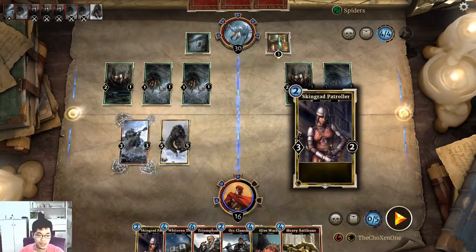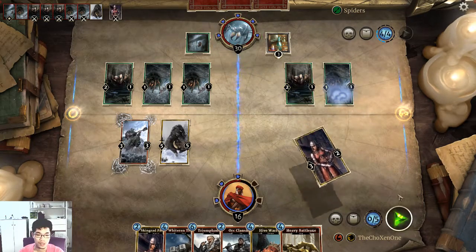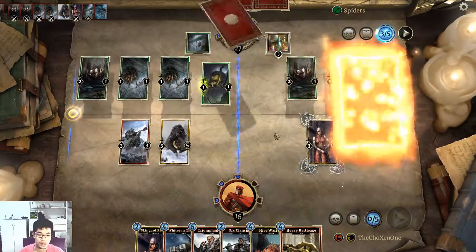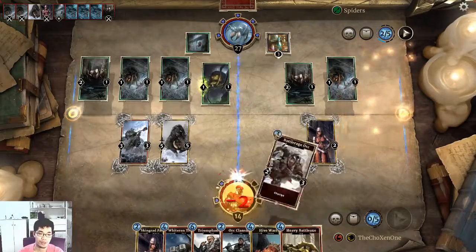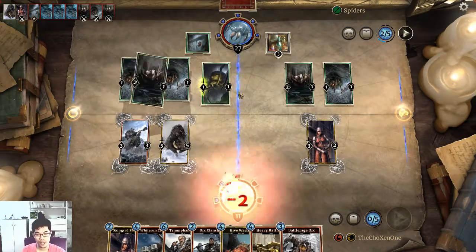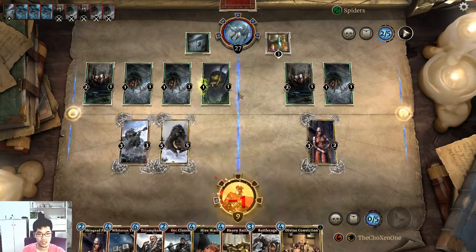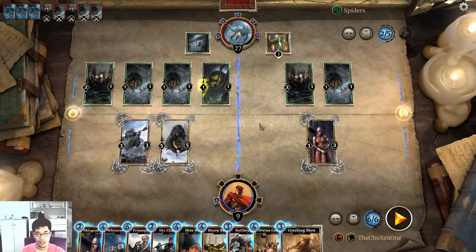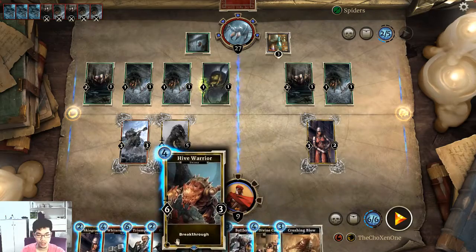I don't know what to do. I'll play this guy and then use this to hit his face. I need the card that deals one damage to enemy creatures. You just shackled everything I've got. I need the card that will deal one damage to all enemy creatures — I need just one of that. I am so dead — he just shackled all of my units.